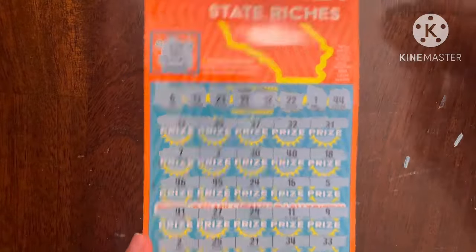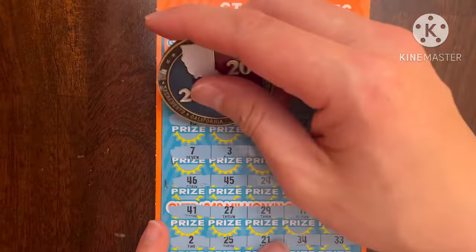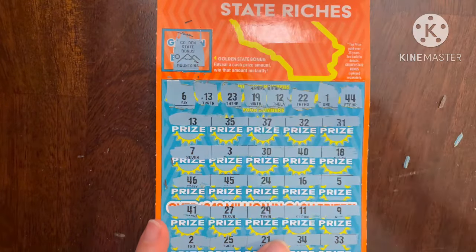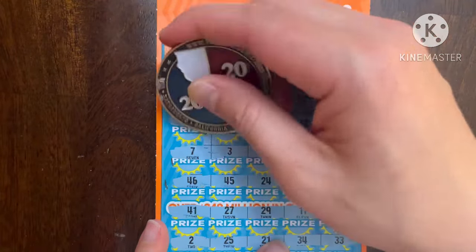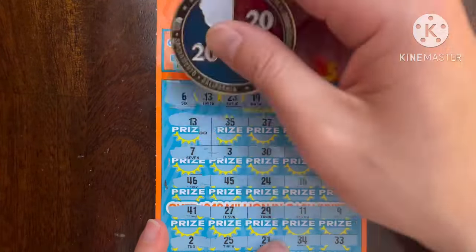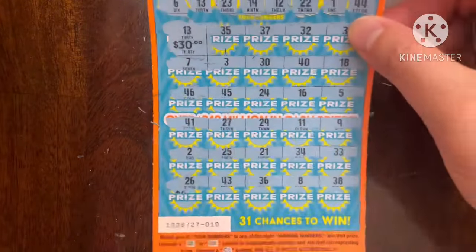A single match for a jackpot chance on ticket number 10, matching 13. Let's see some skinny zeros — I am a jackpot magnet, come on! Oh, small zero — so it's not going to be a big ticket prize. That's the good news, and it's $30. I'll take $30 any day.